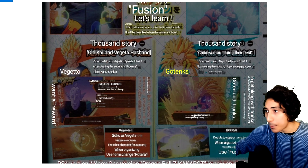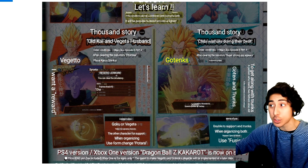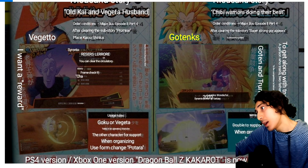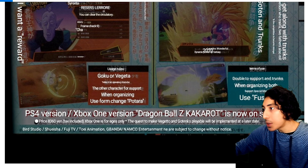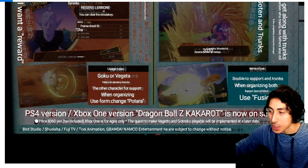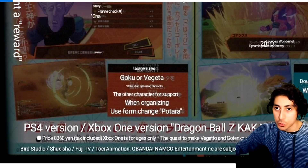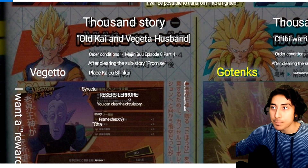There are special conditions that need to be met. Order conditions: Majin Boo Episode 8 Part 4. After clearing the sub story, a super strong guy reappears. The translation shows a support special move called 'Fusion' for Goten and Trunks, and 'Potara' for Goku and Vegeta — two different skills for obvious reasons, since one uses earrings and one uses the dance.